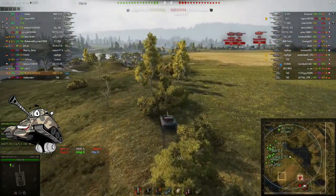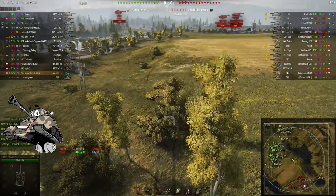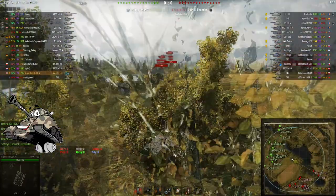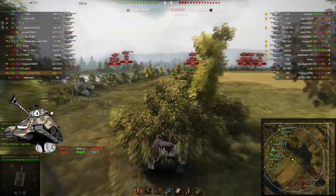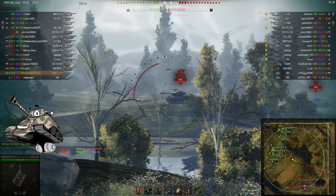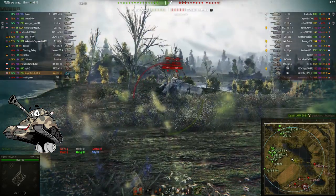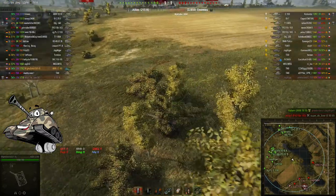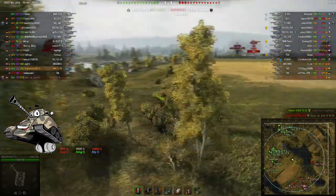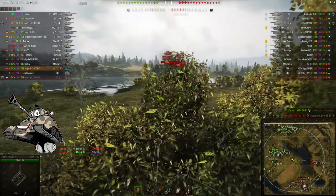I've let the team know that I'll be going to this bush and spotting everyone. These are all my spots — I'll light up almost the whole team: 1, 2, 3, 4, 5, 6, 7, 8, 9 tanks. One has already been destroyed — the Jagtiger. Straight away that's 1,700 assisted damage I believe.